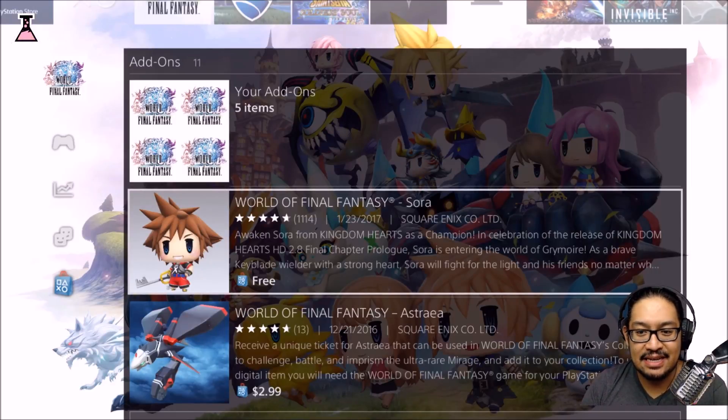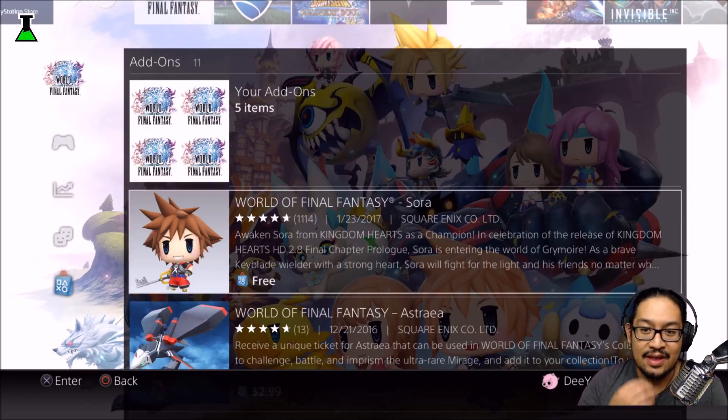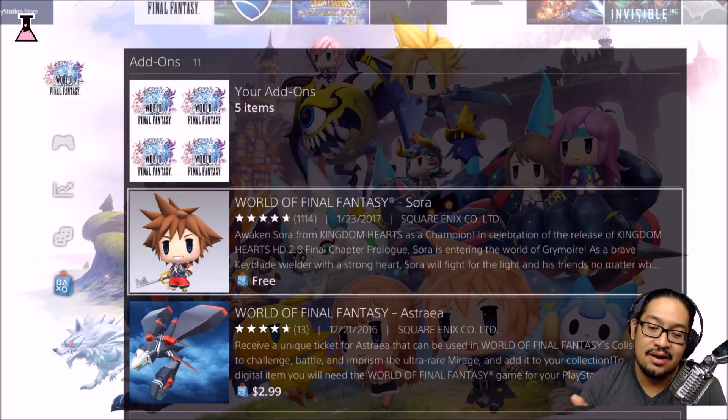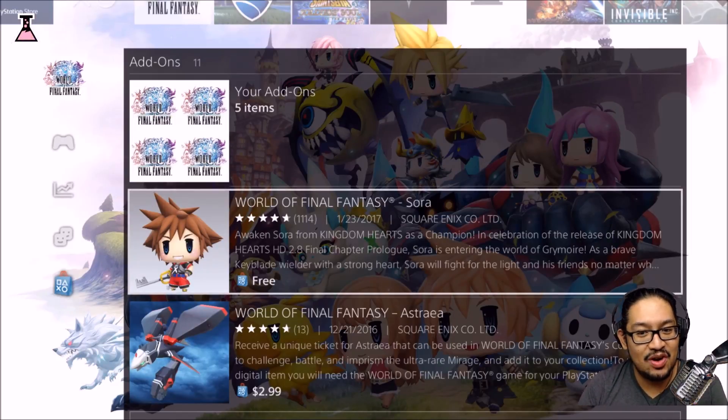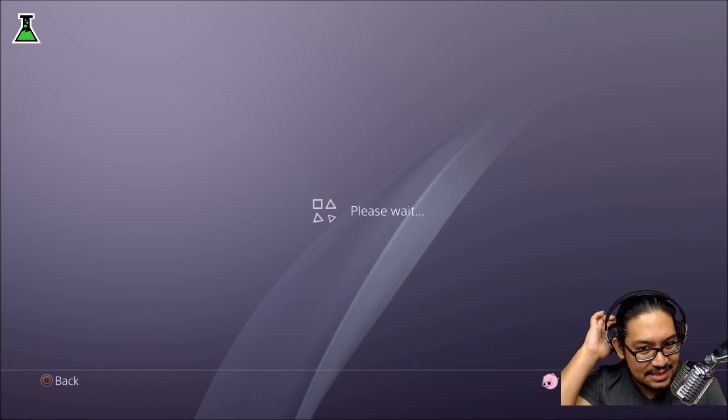In celebration of the release of Kingdom Hearts HD 2.8 Final Chapter Prologue, Sora is entering the world of Grimoire. As a brave Keyblade wielder with a strong heart, Sora will fight for the light and his friends no matter what. To get him, it's really simple, it's really easy.